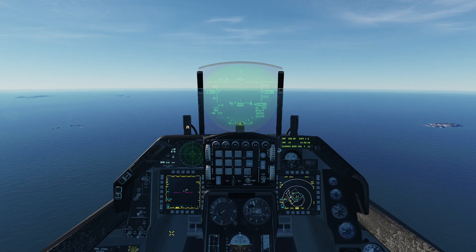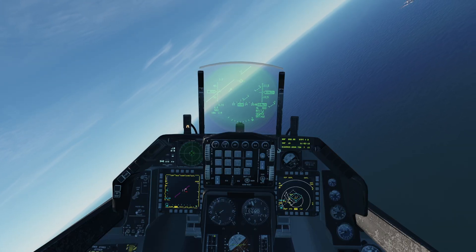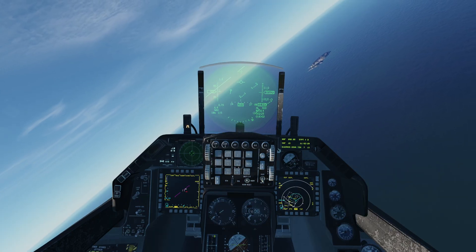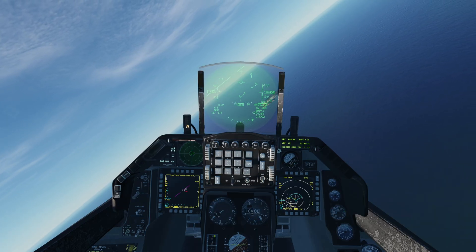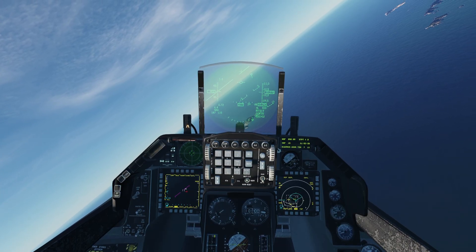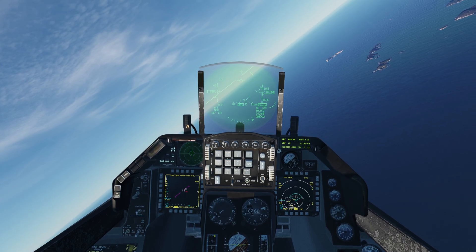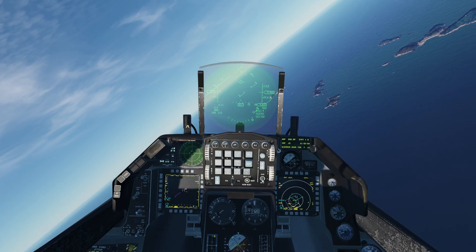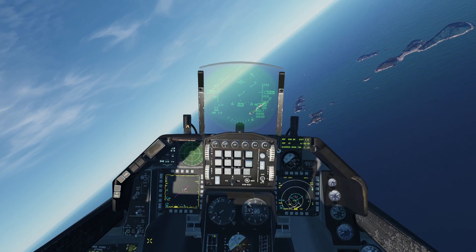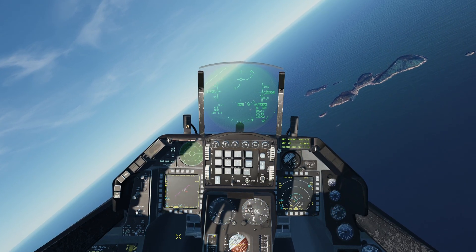We have attitude hold on now. Watch what happens: I'm going to roll the jet, let go of the stick, and the flight path marker still drops, but not nearly as aggressively as without attitude hold. I'm still not touching the stick — we're just dealing with natural aerodynamics. If I maneuver that flight path marker back up near the horizon with autopilot on, the jet will do a much better job than me keeping it there. Now I'll disable the attitude switch so you can see the effect — immediately the flight path marker starts dropping.